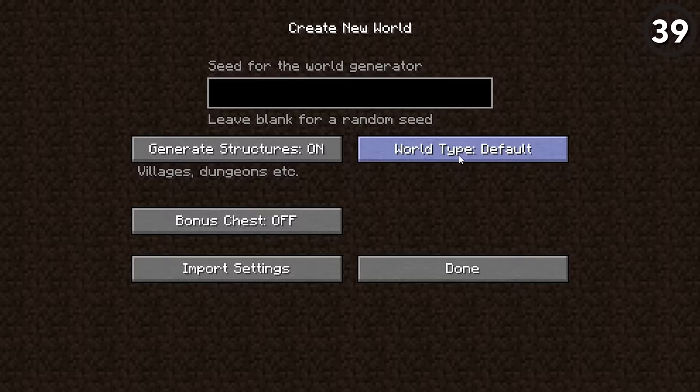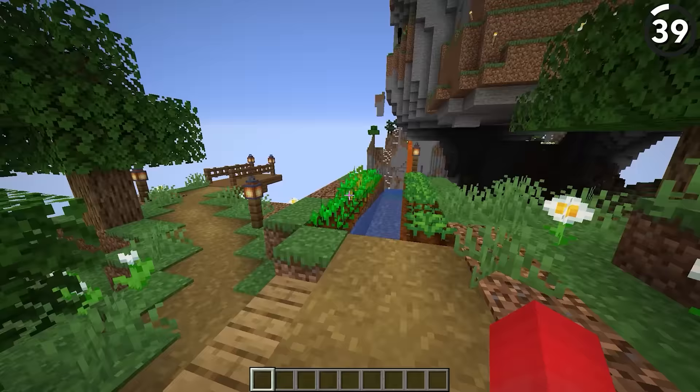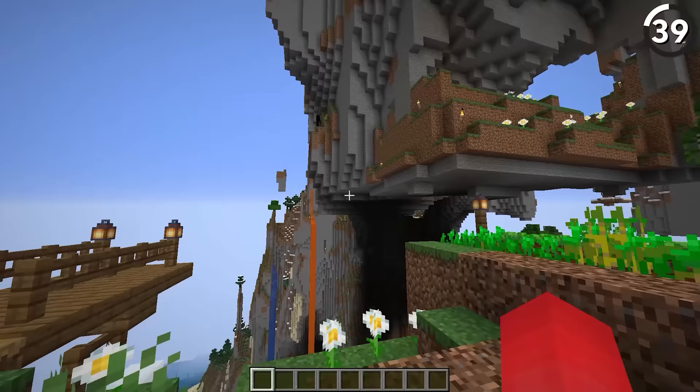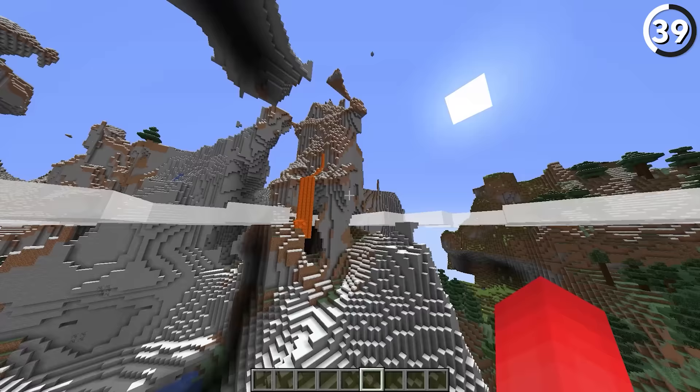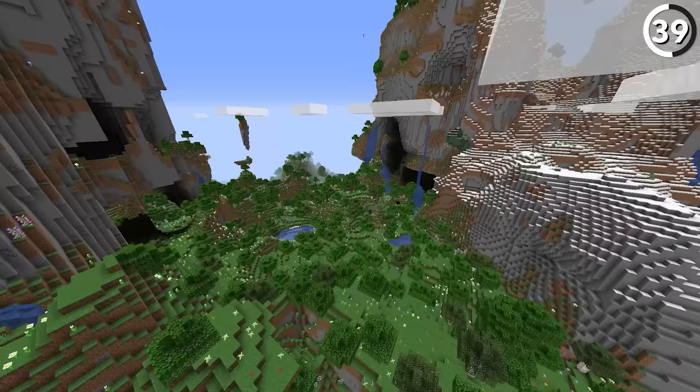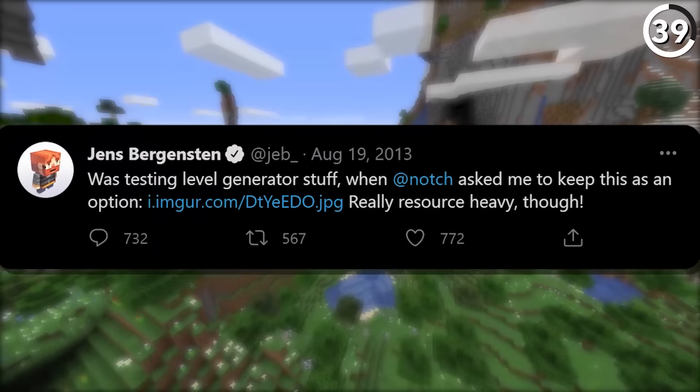If you've ever messed around with different world generation settings, you're familiar with amplified terrain — and if your computer can handle it, it's definitely a spectacle to fly around. Which makes it all the more curious that something so beautiful was created on accident. As Jeb describes, while working on terrain generation they accidentally messed up the coordinates.